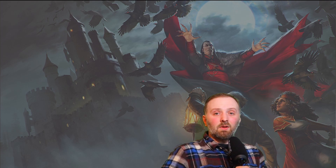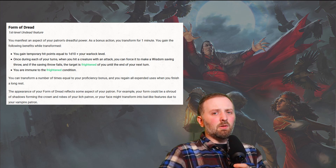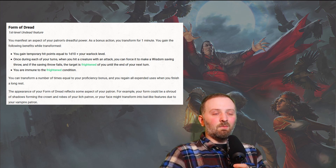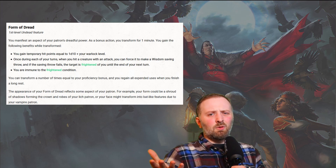Next up, we're going to look at the abilities of this subclass. Starting at level 1, you get Form of Dread. You manifest an aspect of your patron's dreadful power. As a bonus action, you transform for one minute and gain the following benefits: you gain temporary hit points equal to 1d10 plus your Warlock level; once during each of your turns, when you hit a creature with an attack, you can force it to make a Wisdom saving throw and if it fails, it's frightened until the end of your next turn; and you're immune to the frightened condition. You can transform a number of times equal to your proficiency bonus, and you regain all expended uses on a long rest. Warlocks generally favour the short rest, but this is balanced towards a long rest because it's such a powerful ability, especially at level 1.